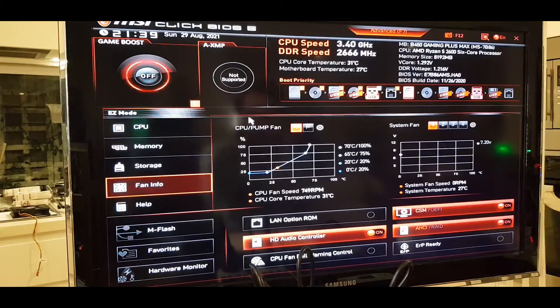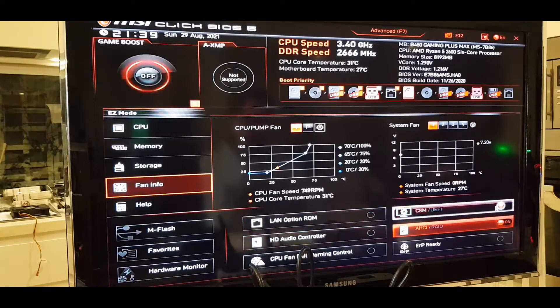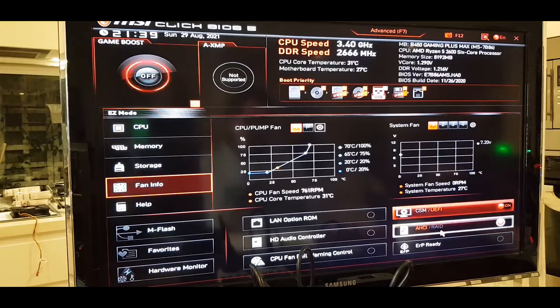Let's get into the BIOS settings. We're in Easy Mode at the moment, so we'll flip across to Advanced. A couple of things I'll do in Easy Mode while we're here: switch off the HD audio controller — we don't need that — and switch the CFM over to UEFI. I'll leave the ICH settings as-is.